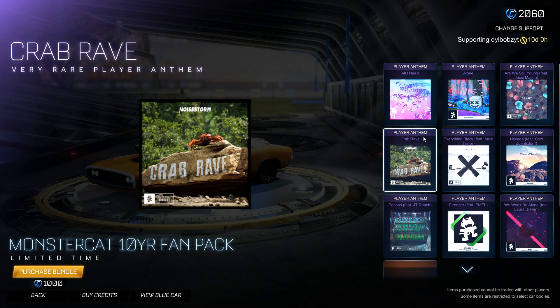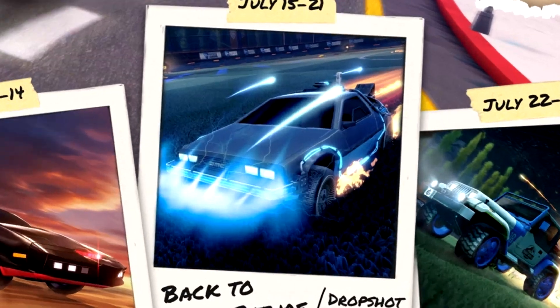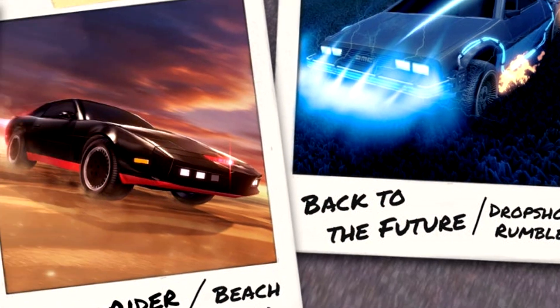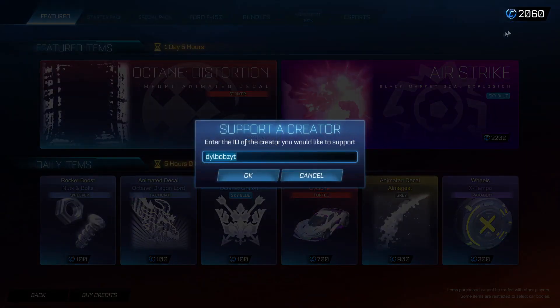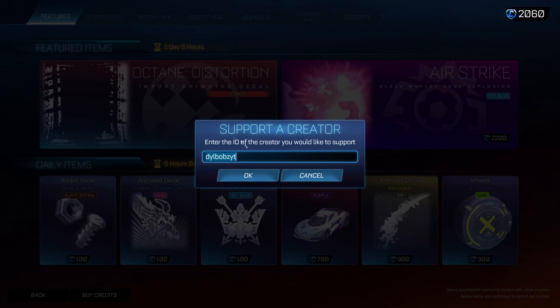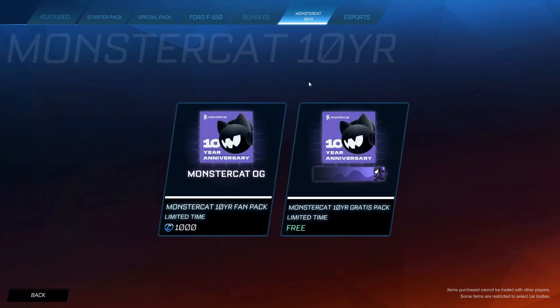But seriously, if you don't want to spend a thousand credits on an Anthem pack, it's honestly completely understandable because there's other things you can buy. There are a bunch of DLCs coming to the Rocket League item shop very soon during the month of July, like the DeLorean Time Machine, the Jurassic World pack, and I think the Knight Rider bundle is coming back as well. So we have a bunch of awesome DLCs to spend our credits on. But obviously, if you are going to be buying anything in the item shop, go to the top right and click support and support your boy DilbobzYT, which really does help out on the channel and allows us to do a lot of the giveaways here.